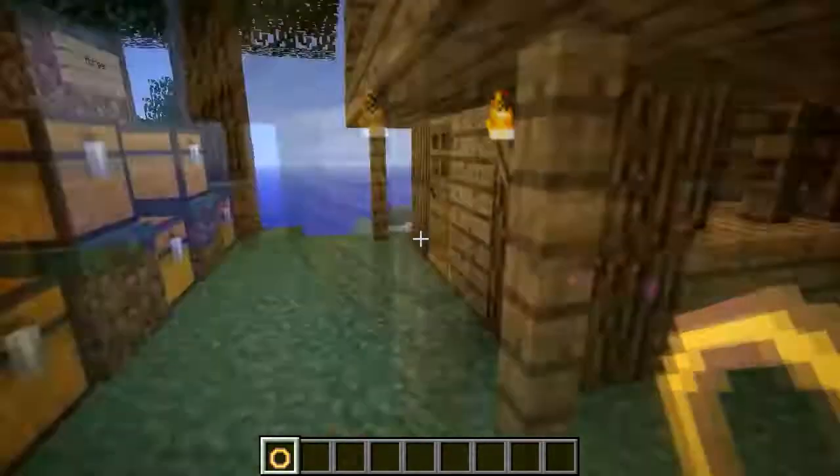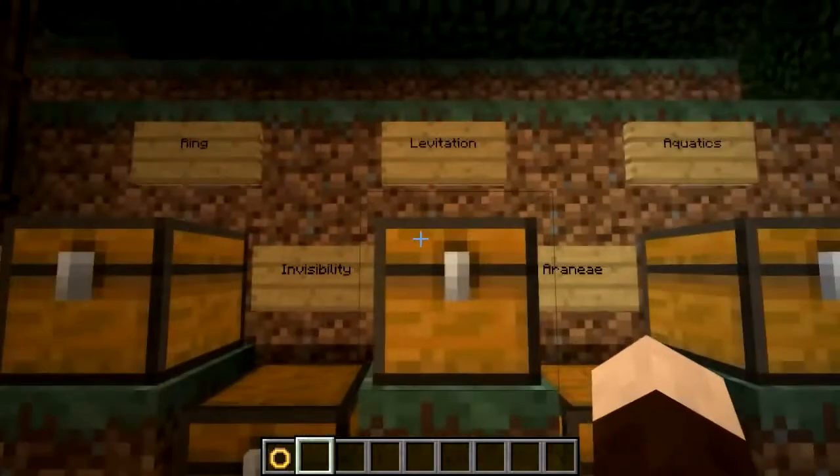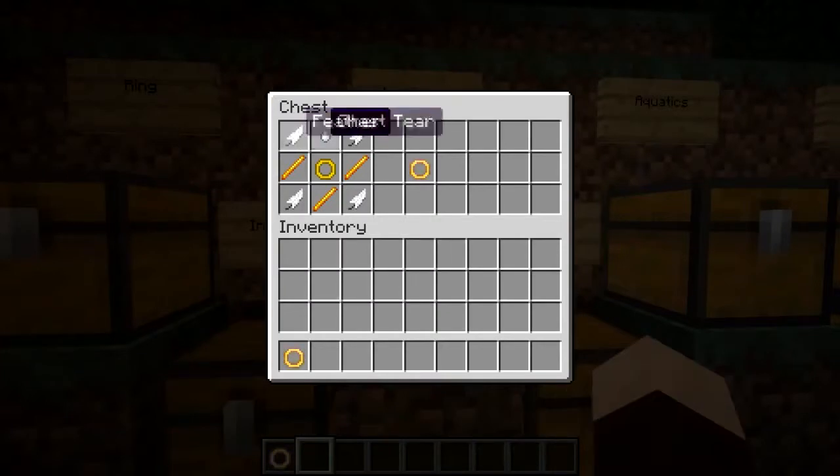I'll show you in a moment what these rings can do, but I'll collect them all up first. Then you've got your Ring of Levitation — four feathers, three blaze rods, a normal ring, and a ghast tear.